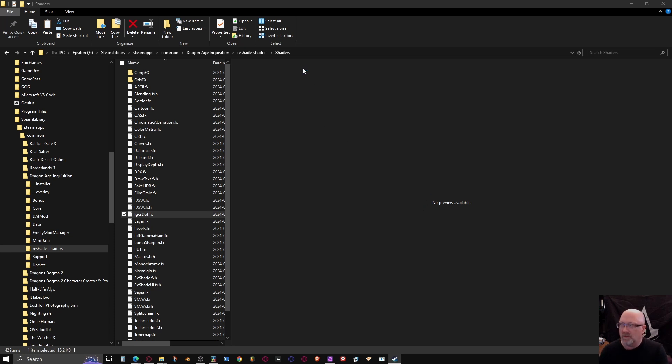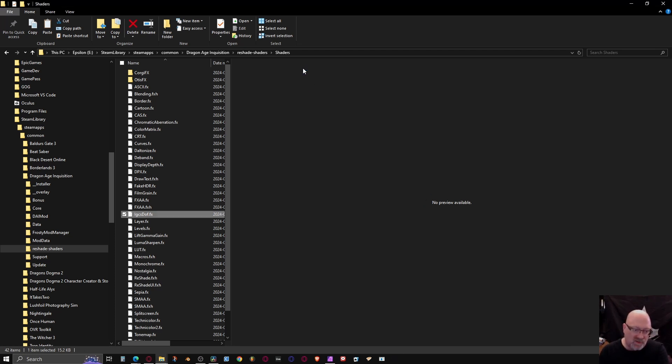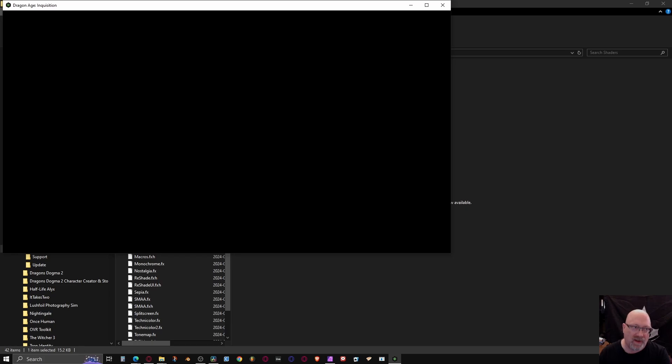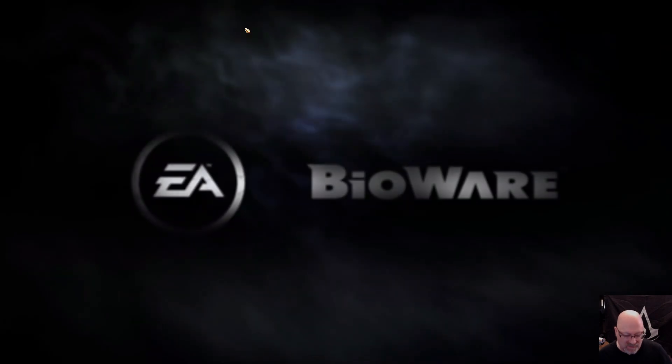That's everything outside of the game that you need to do. Now if we load up into the game itself, you can see how that all plays out. We'll go through a little setup for ReShade, do a walkthrough on what ReShade does, and then we'll get into the photo mode.